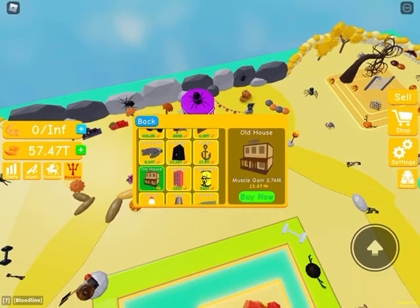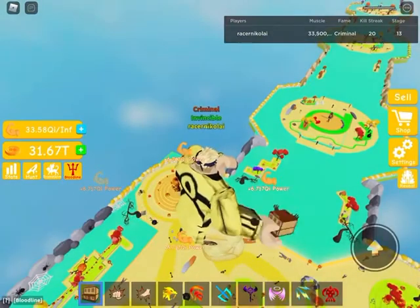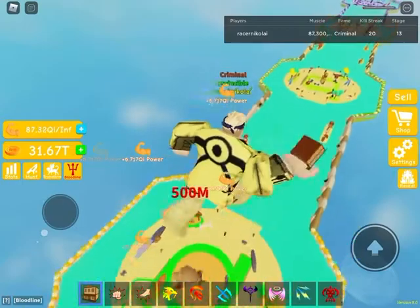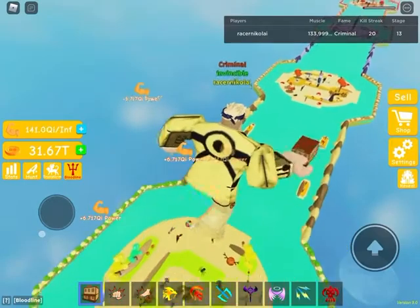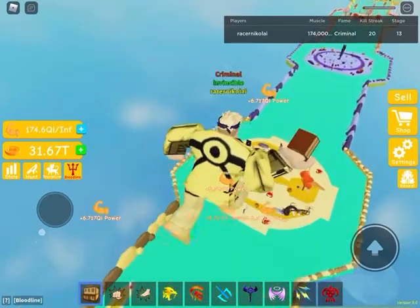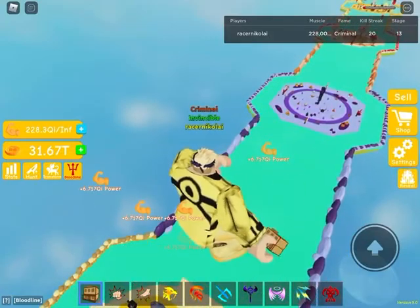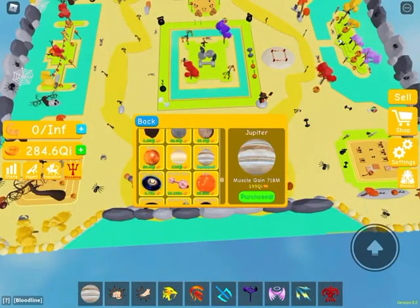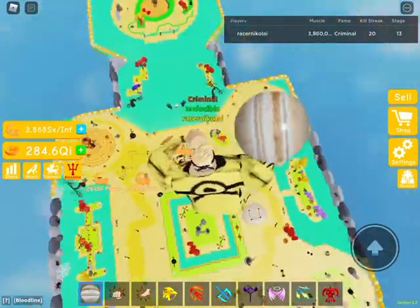Let's check the stats — the comparison of the stats is okay, I probably seem better. Six qi, that's okay, not too much yet. Around... let's get maybe 200... no, let's just get the Jupiter. Okay, whoa, we're moving up fast guys!